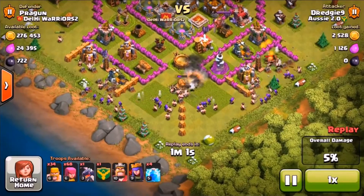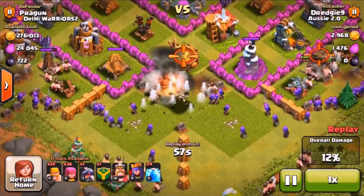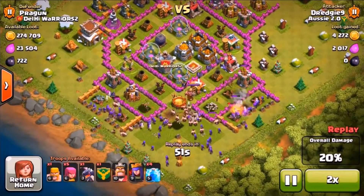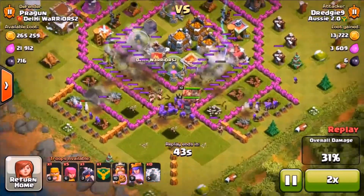There's a double giant bomb here that takes out quite a few of my infantry, but with Barch you just have so many troops that it doesn't matter. I use my barbarians and archers to clear a path to my king and queen.